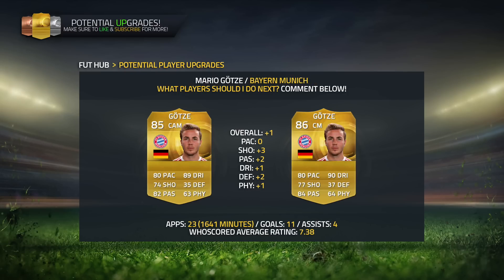The final player is a Bayern Munich player — that is Mario Götze. He's received an upgrade on head-to-head, going from 85 to 86. It's not a massive upgrade, but he has 7 league goals and 11 in all competitions, plus 4 assists in 23 games, averaging a 7.38 rating. The upgrade is: zero pace, plus 3 shooting, plus 2 passing, plus 1 dribbling, plus 2 defending, and plus 1 physical. An 86-rated Götze would be a nice card, though I'm not sure if they'll release it in Ultimate Team.